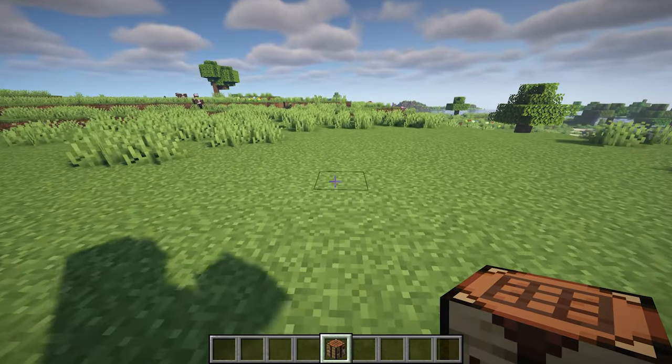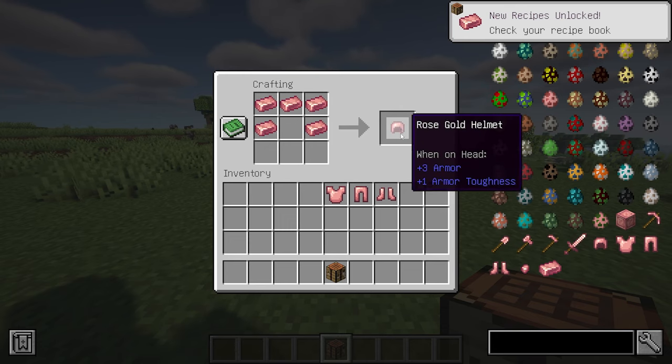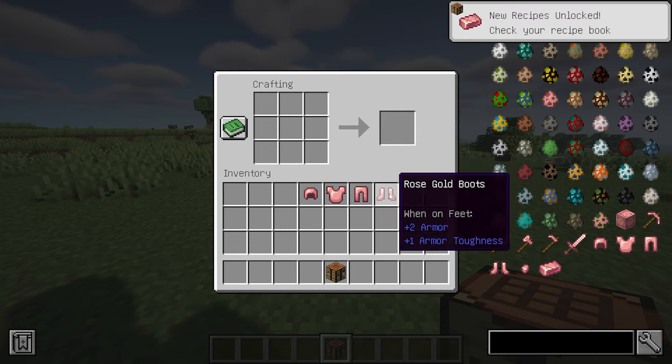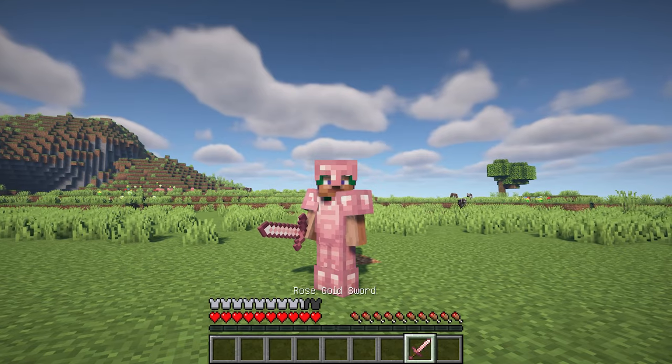Opinky is a simple yet versatile Minecraft mod that introduces the creation of rose gold alloy for a variety of purposes. This unique alloy can be crafted into new equipment or used as a valuable commodity for bartering with piglins. Items crafted from rose gold possess distinctive properties, including a mining speed and enchantability slightly superior to netherite, though lower than gold.